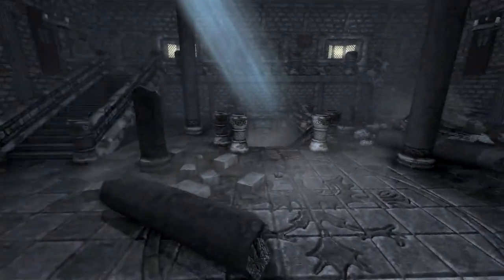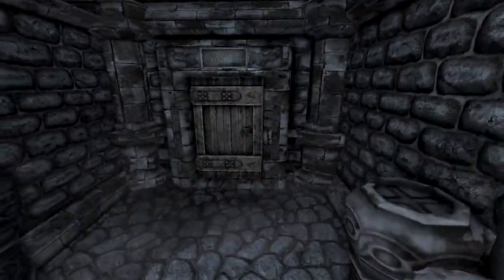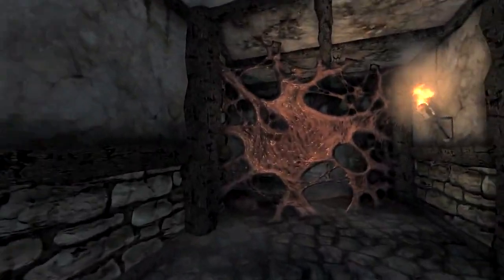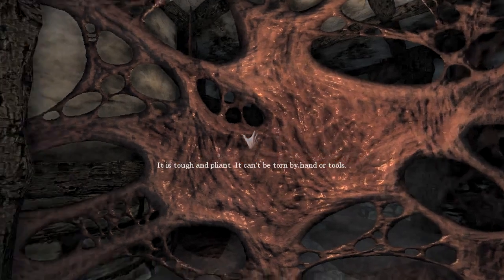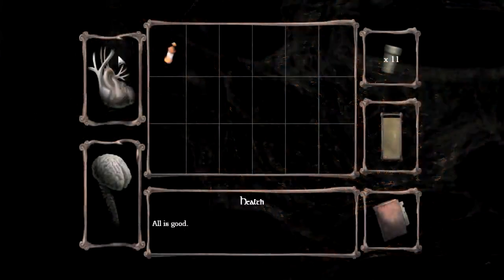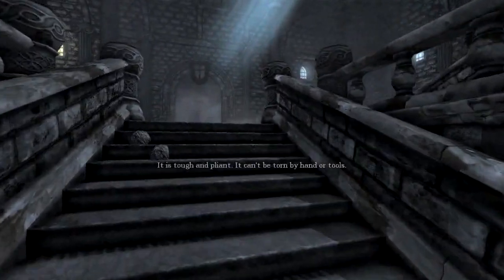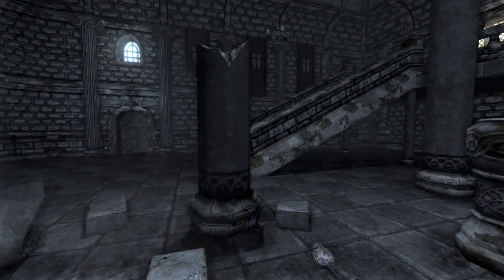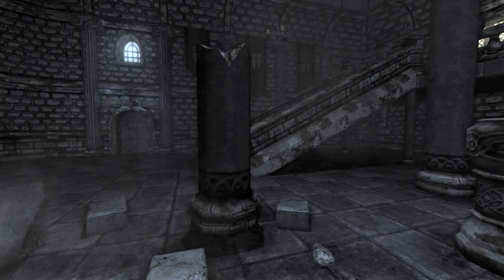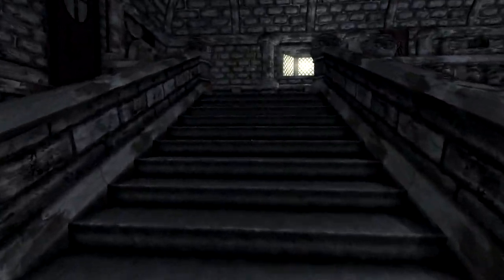Basically the whole point of that little cutscene is to tell us to go down here. But once you go down here, there's actually this flesh wall, and this is the first puzzle you run into. You have to get through it, and at first you don't have anything at your disposal, so you're going to have to go through the rooms and search. You're supposed to go there first, hang a right, and it takes you to the laboratory, where you find the notes that tell you where to go. But I already know where to go, so I can bypass it.